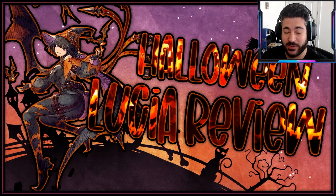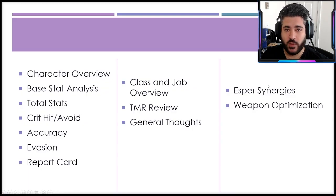Welcome back, Visions fans. Today we're finally getting around to the Halloween Lucia character review. Her banner is already expired, so for anybody on the fence, it's unfortunately too late to pull her. Better late than never though — we'll look at the character overview, base and total stat analysis, critical hit and accuracy metrics, the report card, class and job overview, abilities, TMR review, general thoughts, esper recommendations, and weapon optimization.